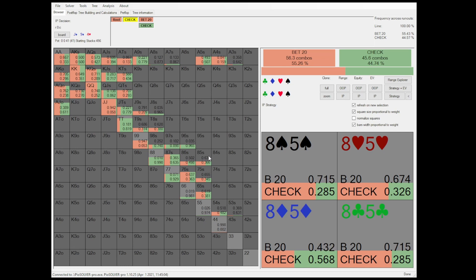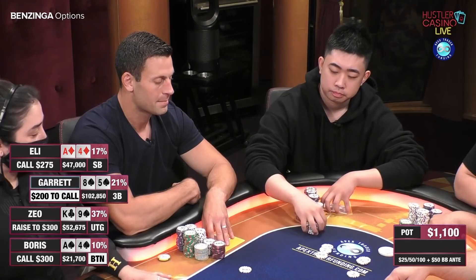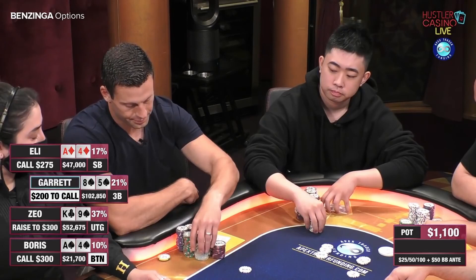Starting the hand, we see Garrett looking at eight five of spades in the big blind after a raise from the cutoff and a call from both the button and the small blind. Garrett decides to go for a squeeze raise and the cutoff and the button both fold. Eli, who is in the small blind, calls with ace four of diamonds.